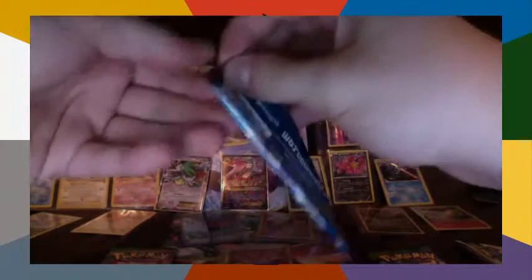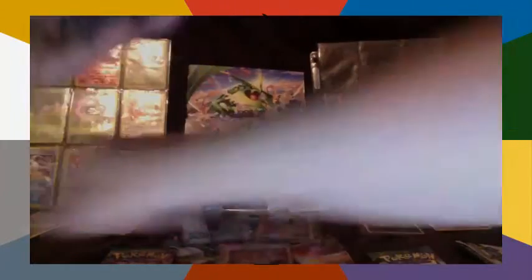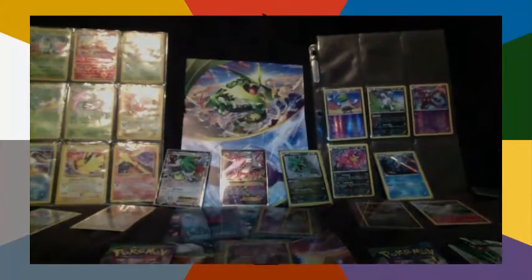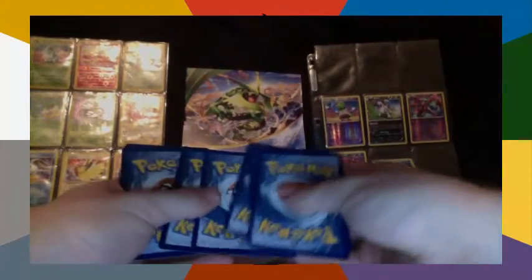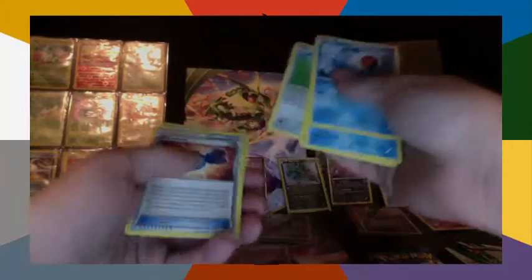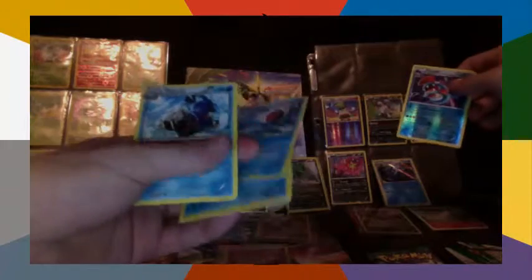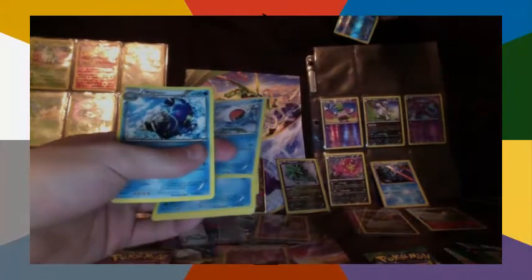Let's see if the Primal Clash pack gives me a bit of a boost. Why was the Primal Clash code card reverse? Anyway — Mudkip, Phoebe's, Slugma, Bunnelby, Rare Candy, the Electric Silent Lab reverse, and Huntail which is a rare. Not a holo rare. Let's put Huntail up here.